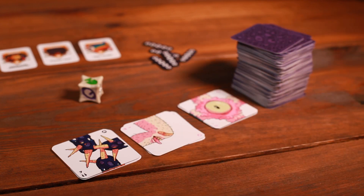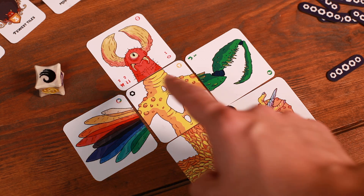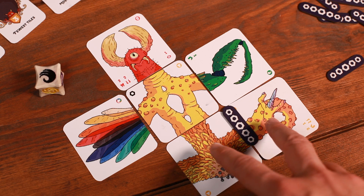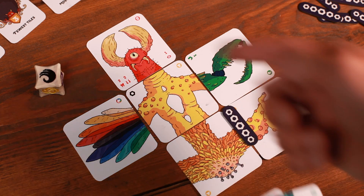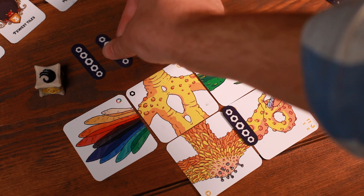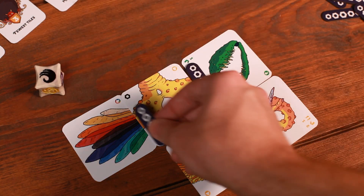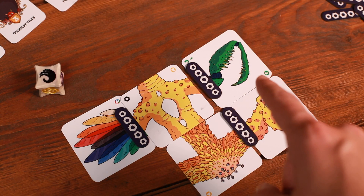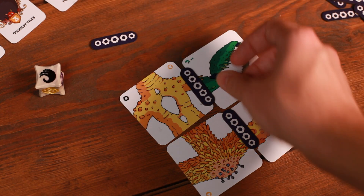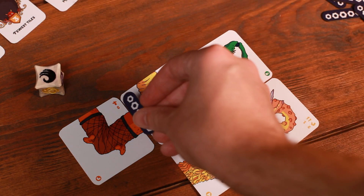If I roll steal, I get to look at every player's abomination except my own and choose a tile to take and put in my hand. I can't take torso tiles and I can't take tiles that are bolted down — but all the rest would be fair game. I'll take the red one, stick it in my hand, and then immediately give that player two bolt tokens. They will take those bolt tokens and immediately bolt down any unbolted parts on their abomination. This helps protect their abomination against future theft. If a player doesn't have enough tiles to use all their bolt tokens, they would bolt down what they can and hold on to the others to use for bolting down the next tiles played on their abomination.